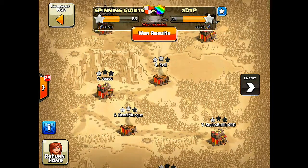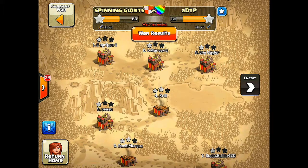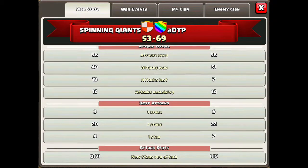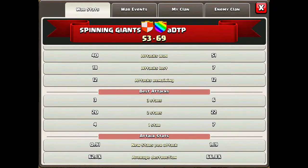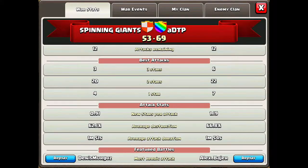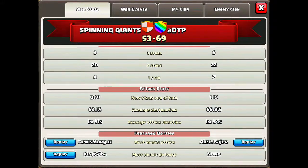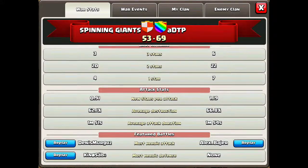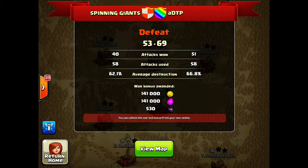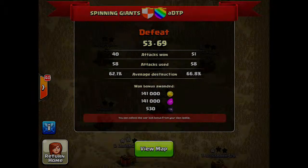As you guys can see, the war map looked pretty one-sided. They one-starred all our town halls, they got more wins than us, they beat us in every compartment. We only had three 3-stars; they had six. 22 stars — they had 22. Four 1-stars; they had seven. We tried our hardest but we didn't get the win. Thanks for watching this video — that's going to be all for me today. Clash of Clans let's play out tomorrow. Like, comment, subscribe. Peace out.